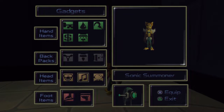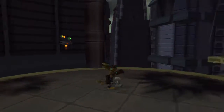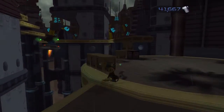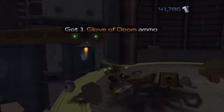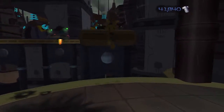This would be a good time for the Sonic Summoner to come in handy. Besides, we don't have Clank with us, so this would be the closest thing we'll have to a companion for the time being. There's a bolt over there — every little bit helps, even though I have like 40,000 to my name right now. I'm going to save that for the Ultra Nanotech, like I said, but that'll be down the line.